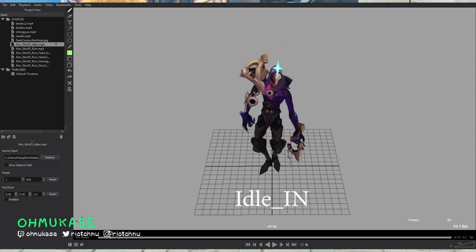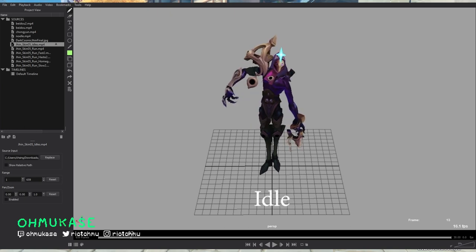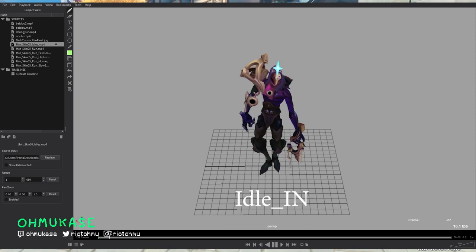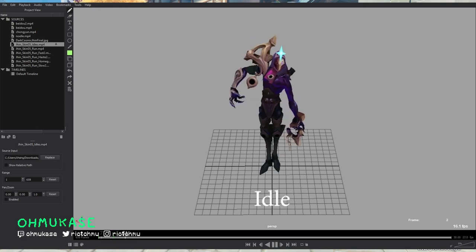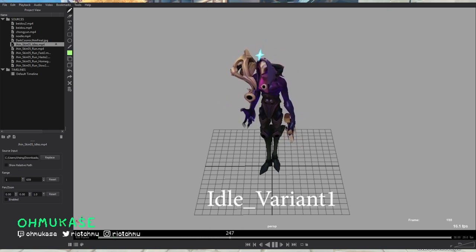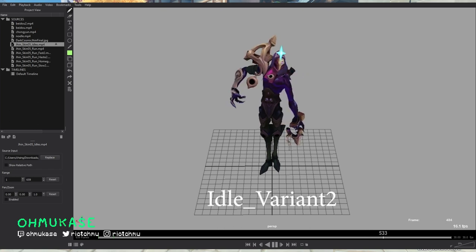With this idle-in he has a couple extra things baked in — a floating up into a down where he has a contact pose, comes down, bends knees, arms come in and then back out. The transition animation communicates a lot more information than just blending from pose to pose — it's a storytelling moment of 'he's floating down, he has weight so he sits down and comes back up.' Then you have your normal idle with variants where he looks around, has a couple of head cocks — Jhin has always been this creepy guy with the mask.